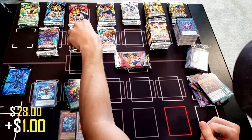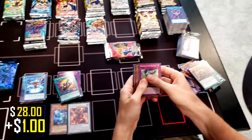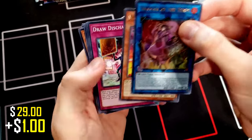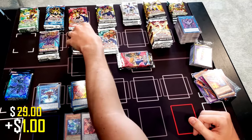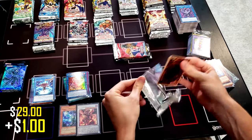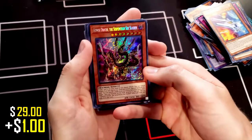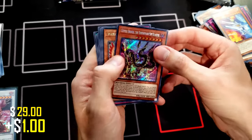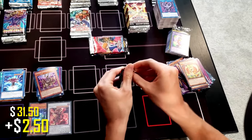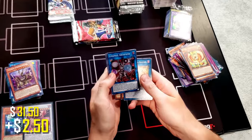Let's do Rising Rampage next. I actually have not opened Rising Rampage — I don't think ever. We've got Shaman of the Tenyi. Next pack of Rising Rampage — I feel like we're pulling pretty good cards. Secret Rare! Gizmek Orochi, the Serpentron Sky Slasher — that's a mouthful. Last pack of Rising Rampage: LinkMail Archfiend and a Cybers card.